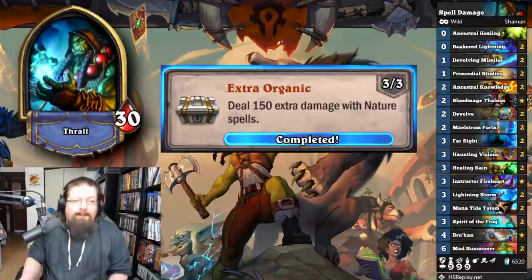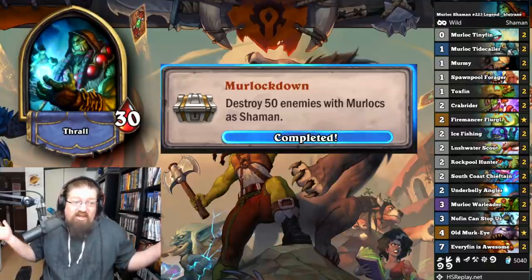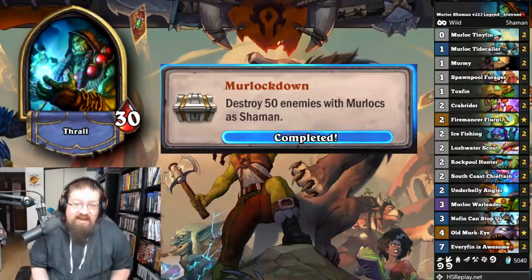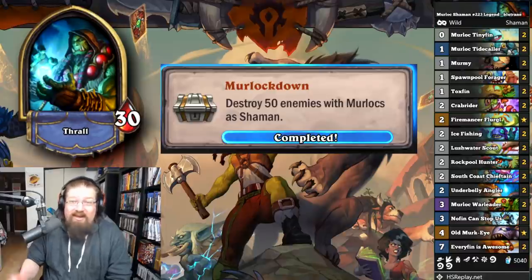'Murloc Down' — destroy 50 enemies with Murlocs as Shaman. Murloc Shaman is a good deck and it runs all Murlocs. Just play the list, kill things with Murlocs, and you'll get it done. Not really anything crazy there. I actually got this one done in arena because you get Murlocs in arena a lot.